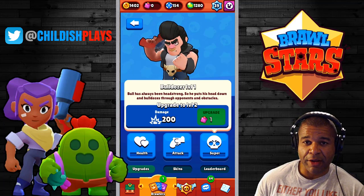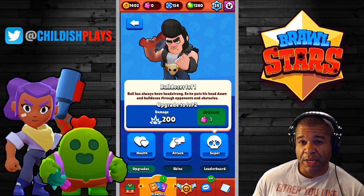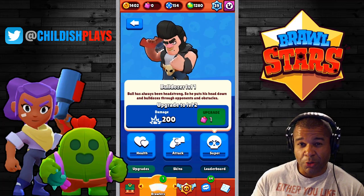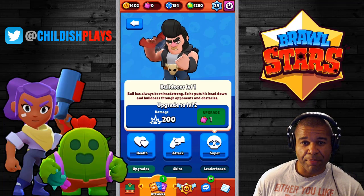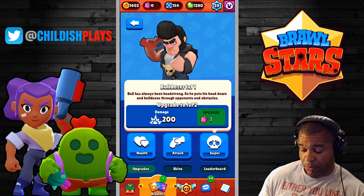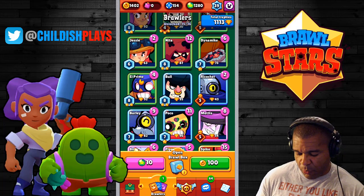Having him for Heist, especially if you're on the attack side of things, he's going to be able to run straight through the middle and burst down the wall so that you guys have easy access to that safe to take it down. And for Showdown, it's a very strong map for him. Being close quarters with that poison surrounding you, you're really going to have to go one-on-one with opponents, and he's one of the better dueling monsters when you can get really close.